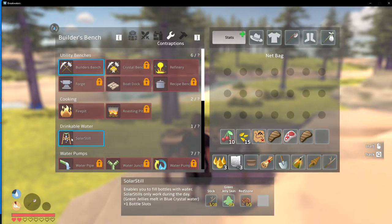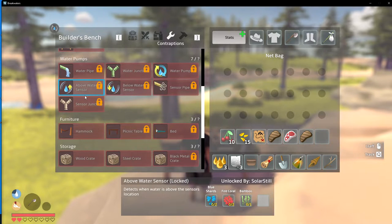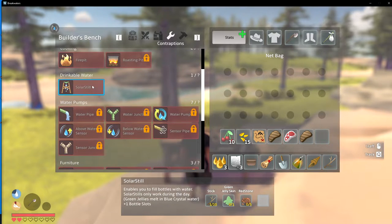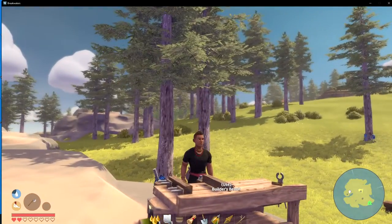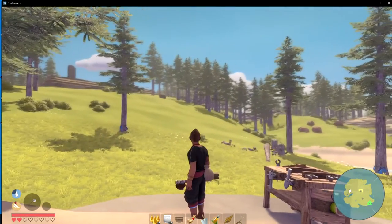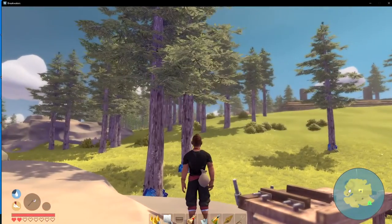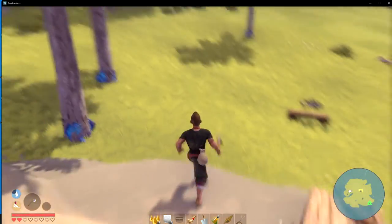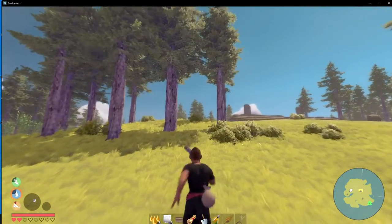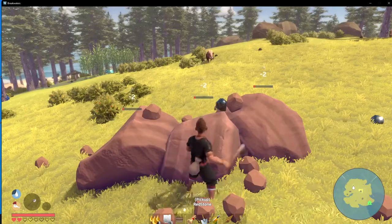I need to build the solar still and that's going to require some red stones. I don't know where that went - there it is. For the red stones I think we have to go more inland and bust them up and carry them back. Let's go do that first - let's go get our red stones, bring them back, and then we can deal with the slimes.